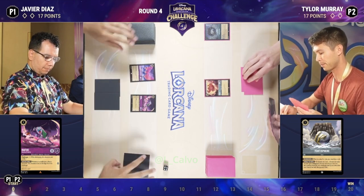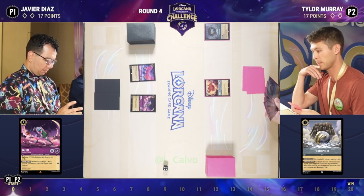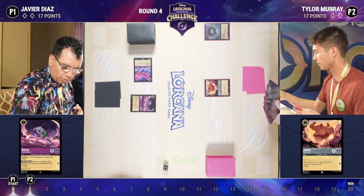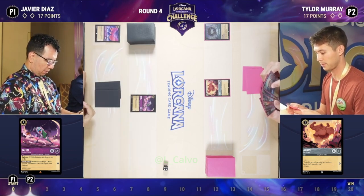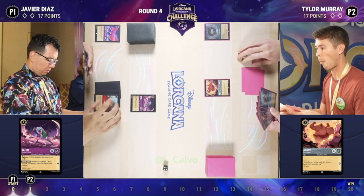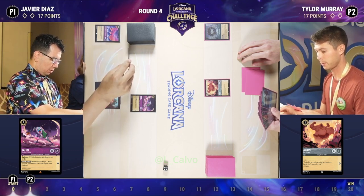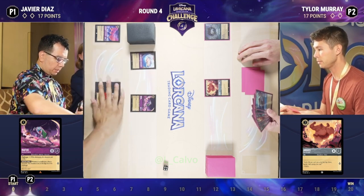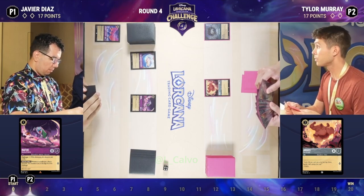Over on Javier's side, it's interesting that we saw this Rafiki come down — a really great card, but one that was falling out of the Ruby Amethyst deck when Bucky was around. Because of that discard, it was so important for Ruby Amethyst players to have a way to draw cards. Now that that squirrel has been exterminated, we're going to see maybe some more Rafikis back.